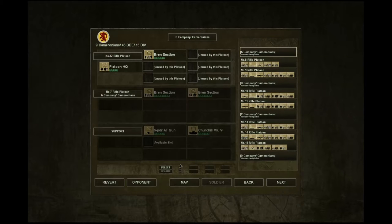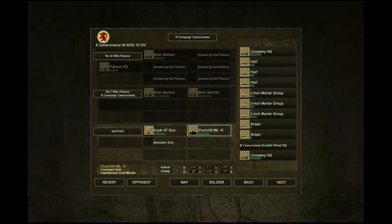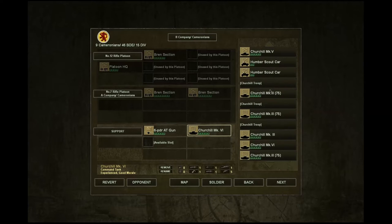So what we were left with after the first battle was the platoon HQ, the Bren section from the 12th platoon. In the 7th rifle platoon, we were left with two Bren sections. And in the support, we still got the Six Pounder and the Churchill. Their experience would have gone up from the last battle, so I'll leave those guys in. In the third slot, we had Vickers, I think, if I remember correctly. And they weren't as effective as I wanted them to be. We have the 130th brigade up here as well and he also can't move.